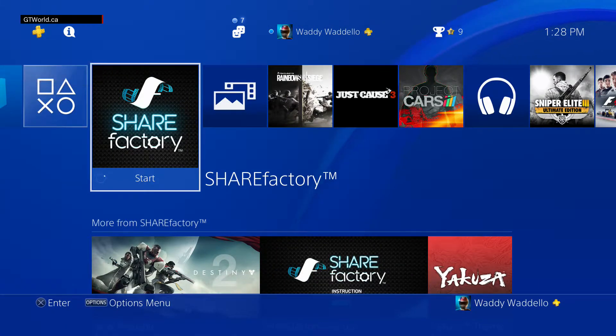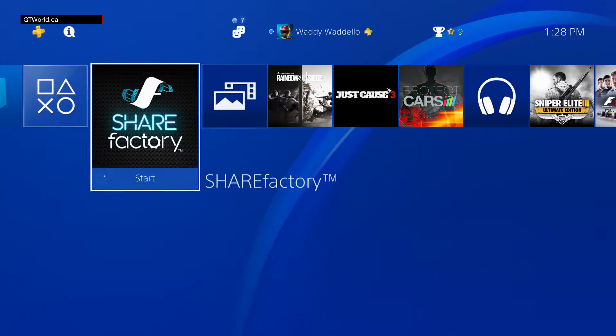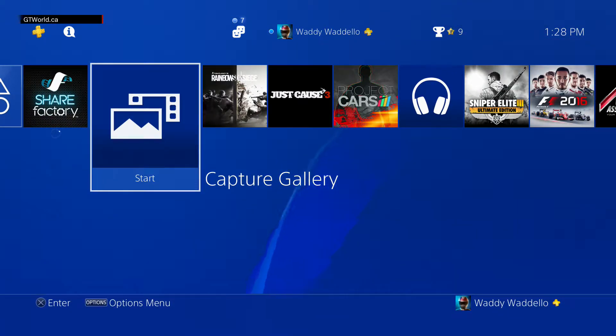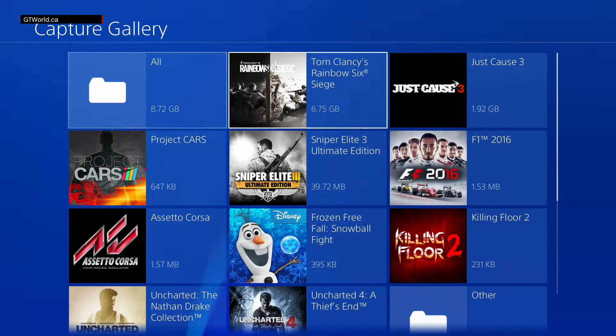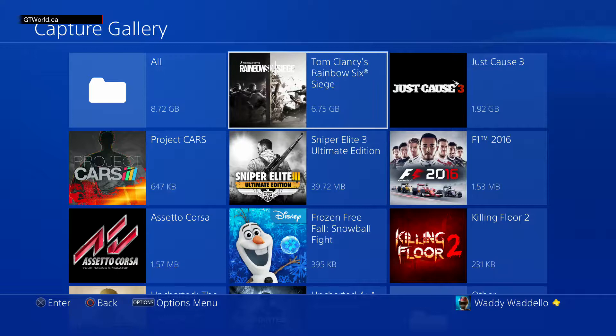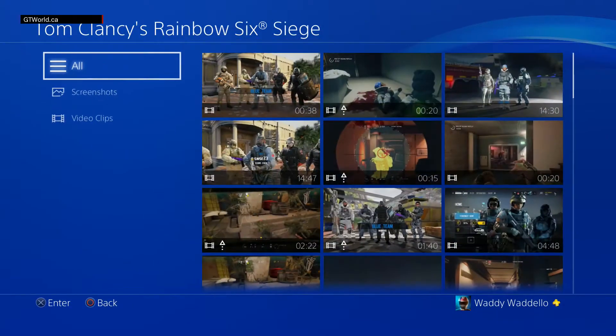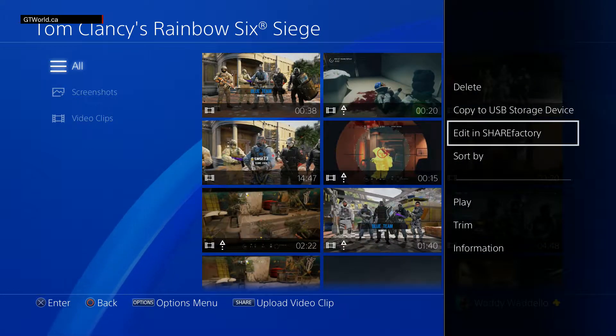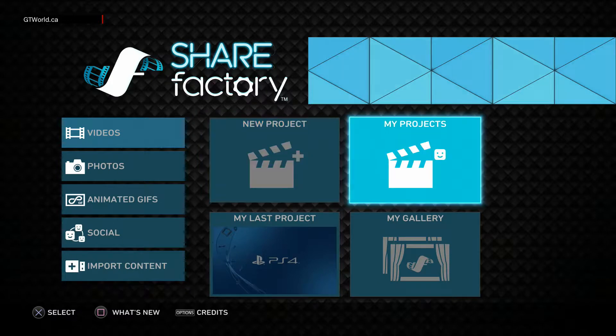Hi crew, here we are again. This is the second part of the Trim and ShareFactory videos. We're going to edit a few short Rainbow Six Siege clips together and make a video out of it, editing in ShareFactory.